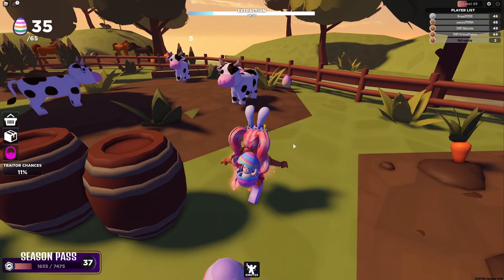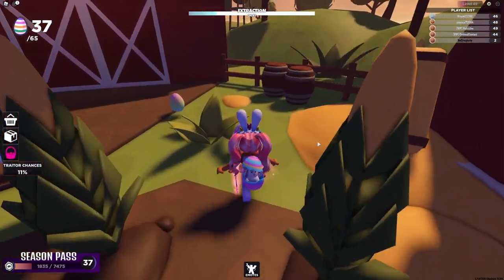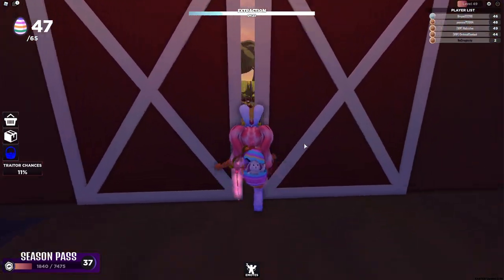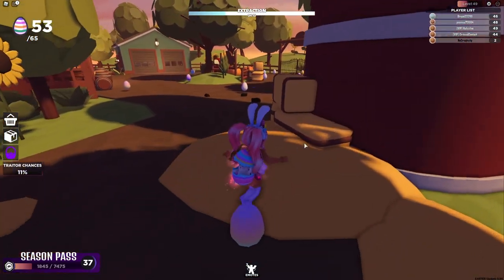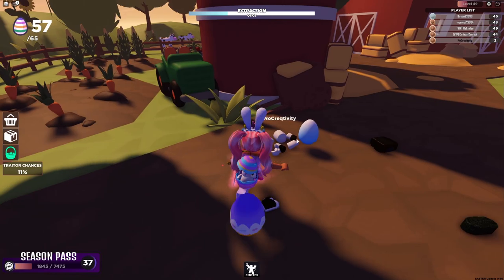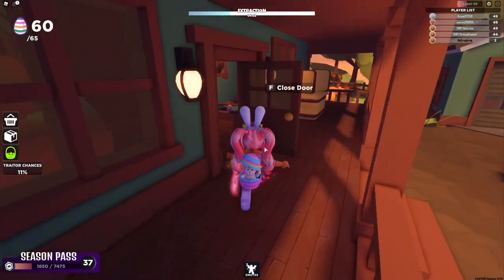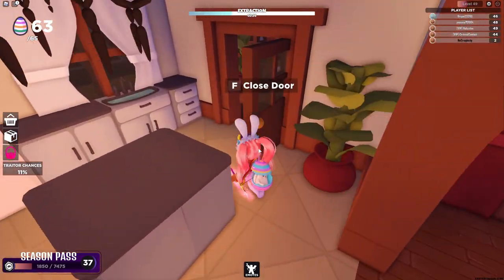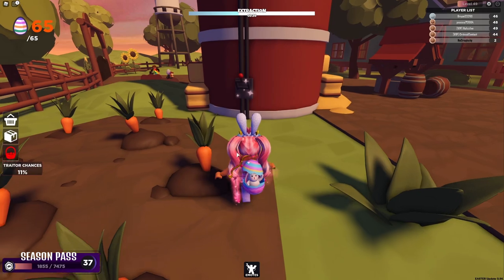Oh wait, I forgot to take out a pet — your pet actually collects eggs too! It's just like collecting coins in Trader. A lot of eggs tend to spawn in one place. I don't want to go out there and kill anybody — I really just want to collect all these eggs. I just want to get to 65 eggs so I can have enough. I really should have taken out a pet because it could have collected more. I collected 65 eggs!